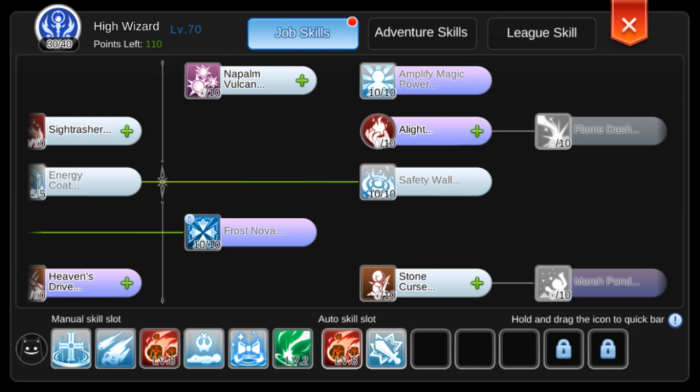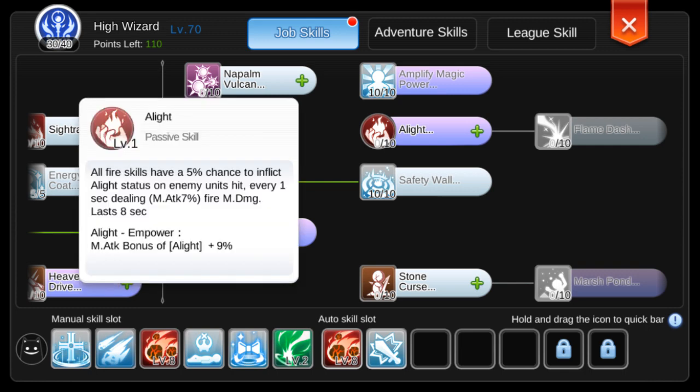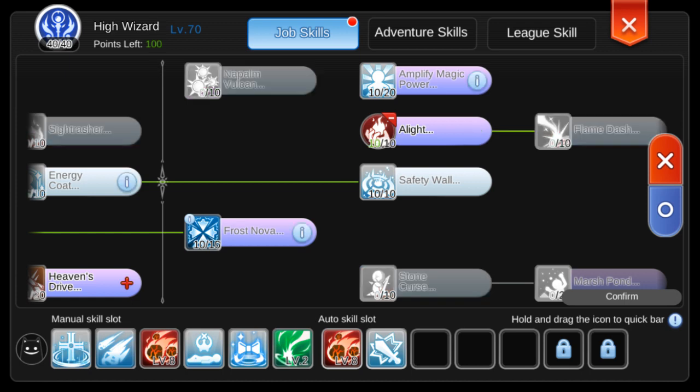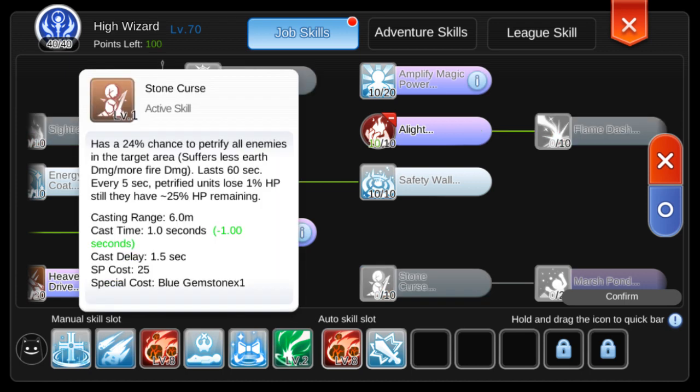For the remaining points, I decided to just get the passive skill Alite. Since we already have a crowd control spell, Frost Nova, there's no need to put points into Stone Curse.